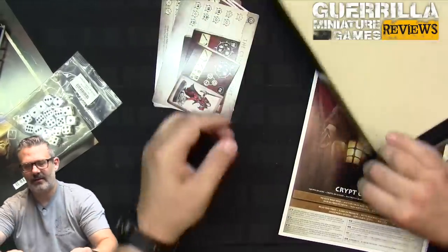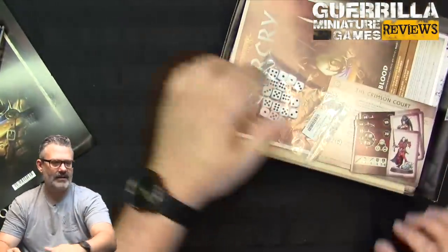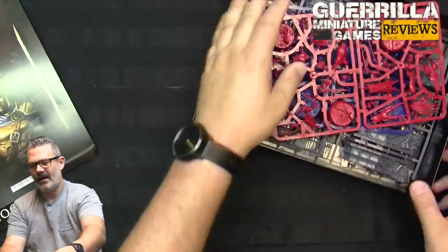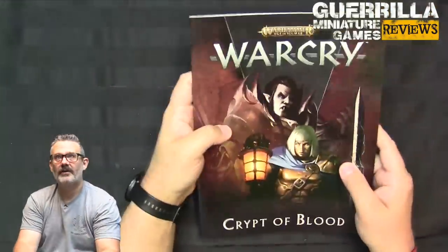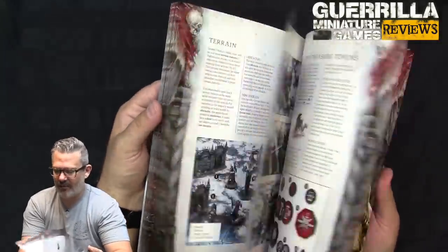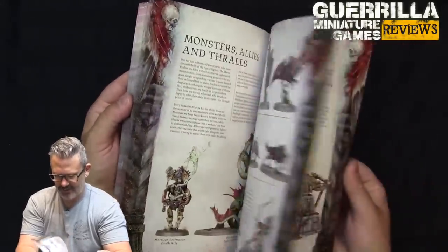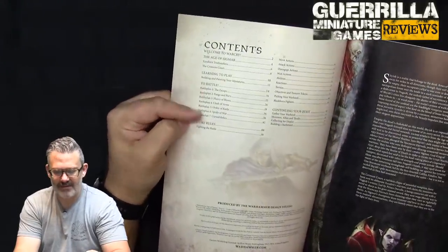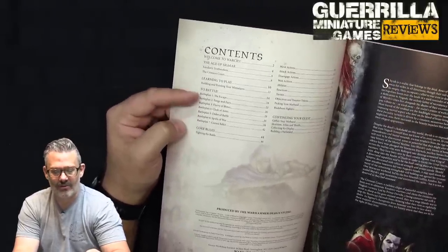Now let's look at the book, because the book is maybe the most interesting part of this box set in how it is formatted. It's a full-color introduction to Warhammer Age of Sigmar Warcry. It has a back section covering what you'd add after this and what things look like, and the bulk of it is seven individual battle plans that allow you to play through a narrative which teaches you the core rules of the game.